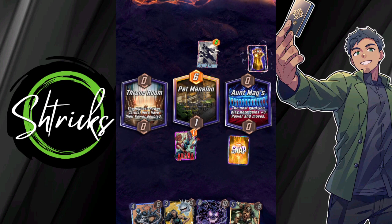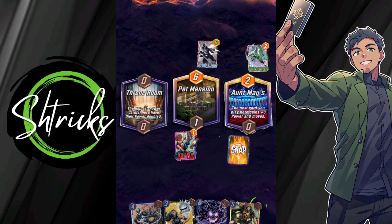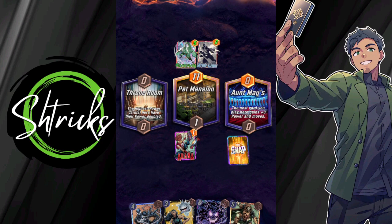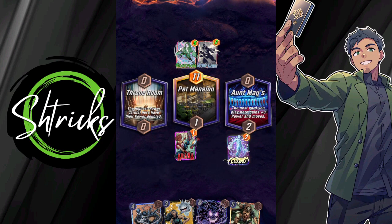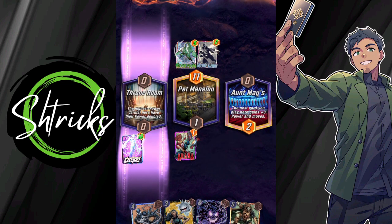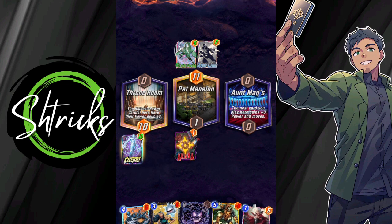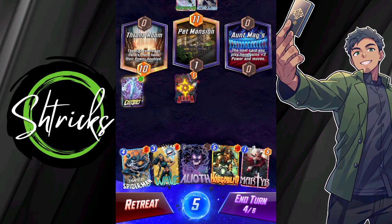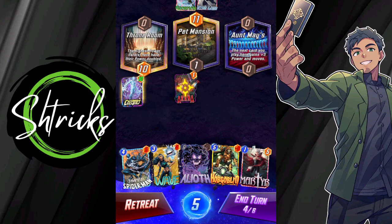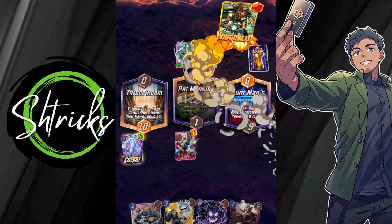What are you playing? Scorpion? That's exactly what I'm asking for — I need that for the Hobgob to come through. Look at that strong Electro. In my opinion, the best version of Electro. Hobgoblin going down and making an appearance — flying over to Aunt May's.